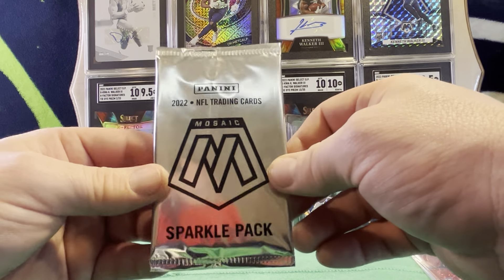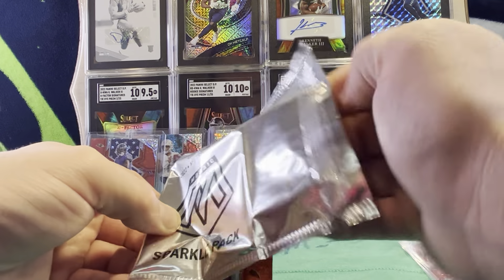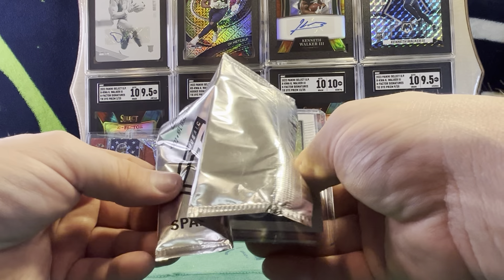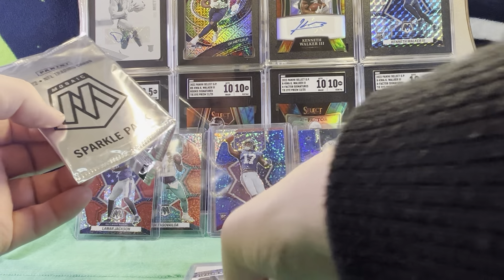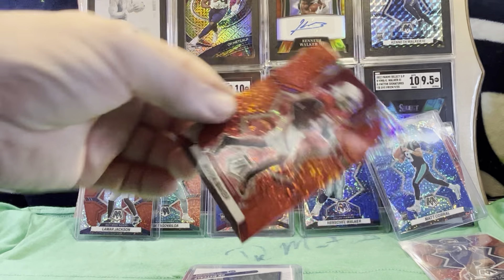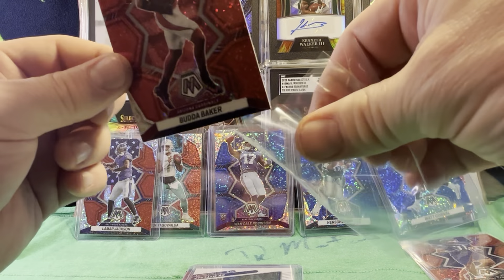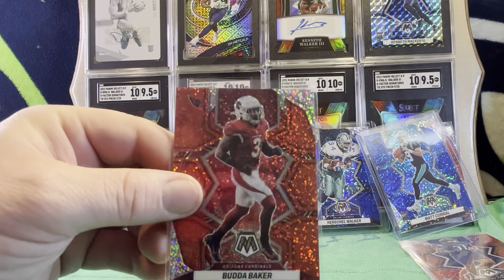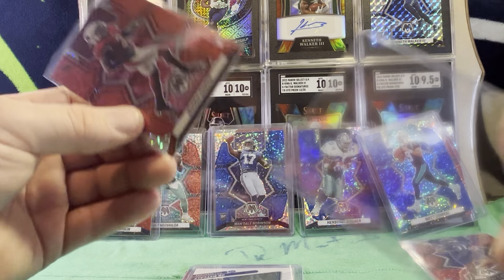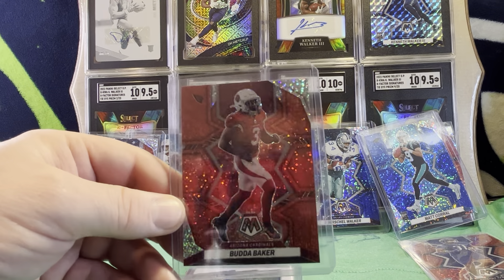We're down to our final pack. We really need to get a nice hit out of this one in order to call this a win. That one opened nicely. I have a good feeling about this one. Come on, let's get a green sparkle in here, or at least a gold. For our first card — oh, I like that. Nice little red sparkle color match. Buda Baker. Former Washington Husky. Love Buda Baker. One of the best safeties in the NFL. I really wanted the Seahawks to draft him instead of Malik McDowell.